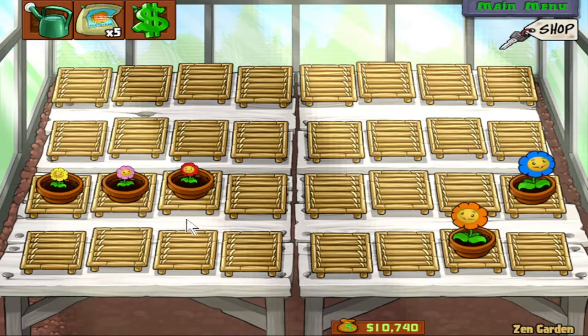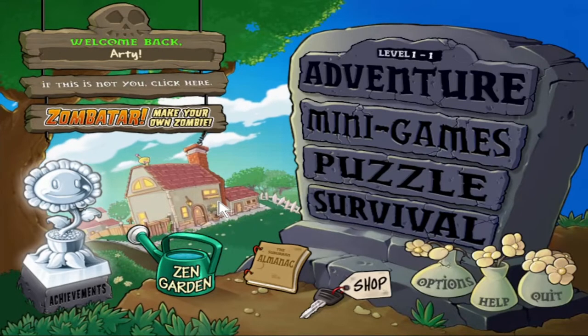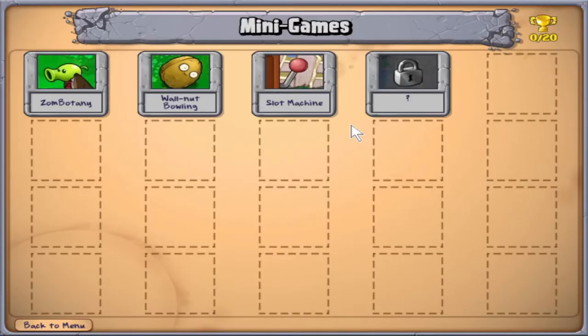My ultimate plan is I'll probably do Zen Garden on and off off-camera. Basically assume I'm going to be buying these marigolds every day, grow them up, and give them fertilizer, but I probably won't be doing much beyond that on camera. Anyway, we've cleared adventure mode, but there's still minigames, puzzle, and survival. There's not much we can do here yet, I don't think, but let me open up minigames.